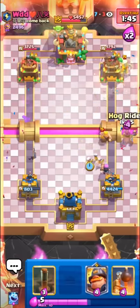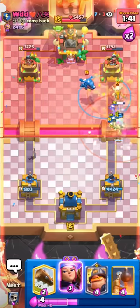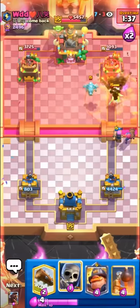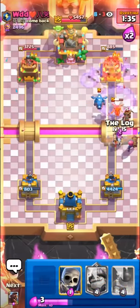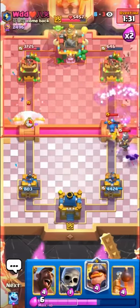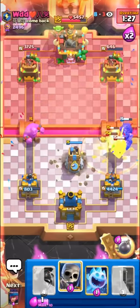I just love the Firecracker. Any other ranged card, I feel like, wouldn't defend in a lot of these situations against the big pushes. Evo Cracker, go! I think we probably have him — just have to defend this bit. Don't want to speak too soon.